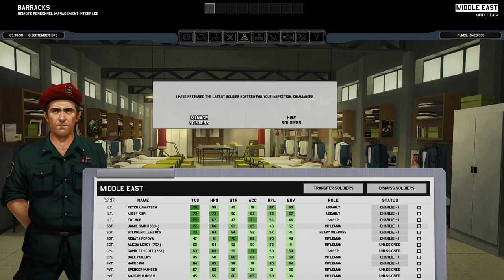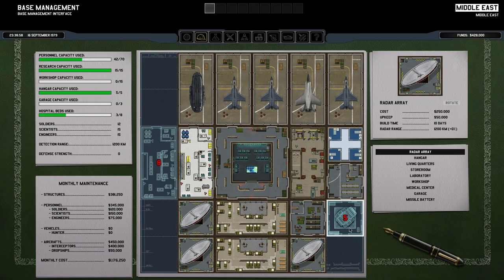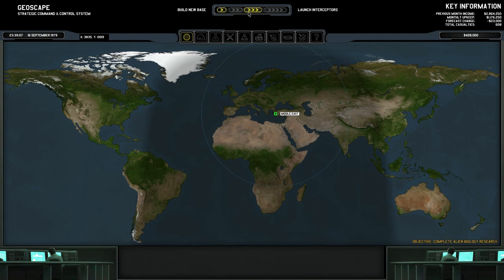We do now have James, our rifleman, who is injured — we could take him out and swap with somebody else, which we probably will do. So we're going to unassign you and put Spencer Manson on board for this journey. Hopefully it won't be too long before we do get some people back into the fight. But let's have a quick look at the base before we do anything else — we are five days away from a missile battery and eight days from another laboratory, which means we'll be able to get more scientists in. Let's get back onto the geoscape.